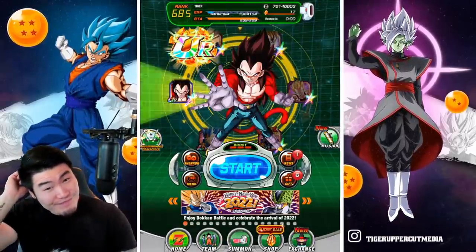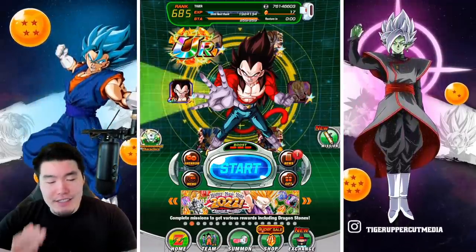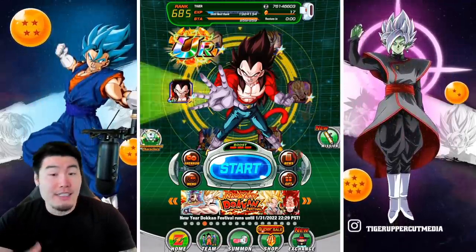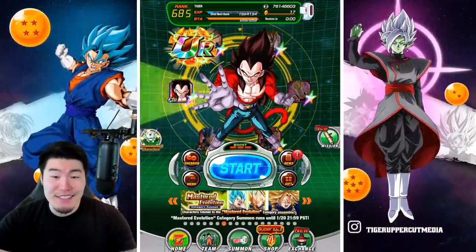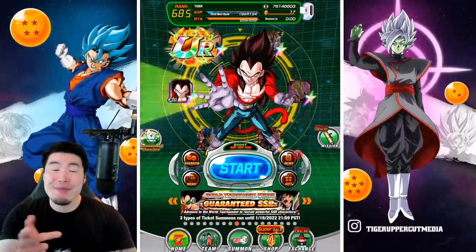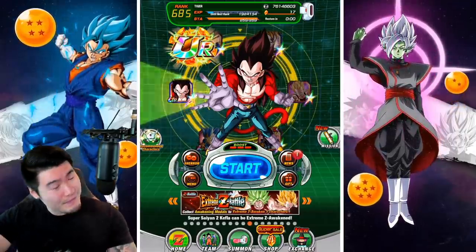Well, that is how it goes sometimes. Starting the year off with a shaft — although technically I didn't, because in my guaranteed LR video we pulled an LR Broly Trio, which was an LR I could actually use to rainbow my Broly Trio. So this is the second summoning video of the year, and I guess it's fine if it was a little shafty — that's just how it goes. I'll be back for more. Thank you guys so much for watching. Have an awesome 2022 — I'll see you guys in the next video. As always, if you liked this video make sure to like the damn video, sub to the channel if you're new, hit that notification bell so YouTube knows you want to stay up to date. I'm Tiger with Tiger Uppercut Media, signing out.